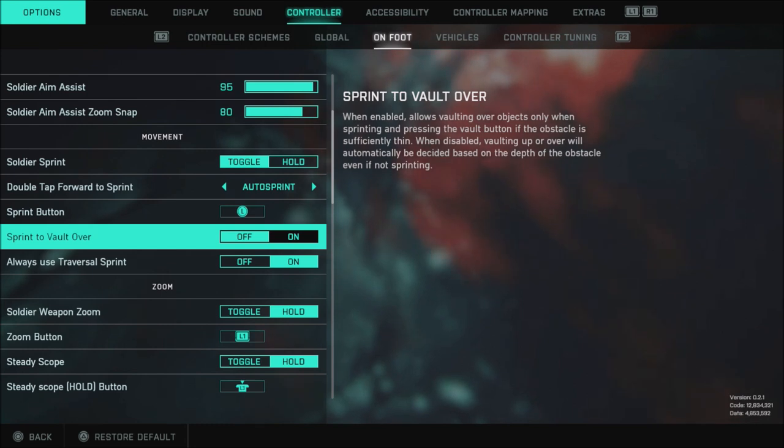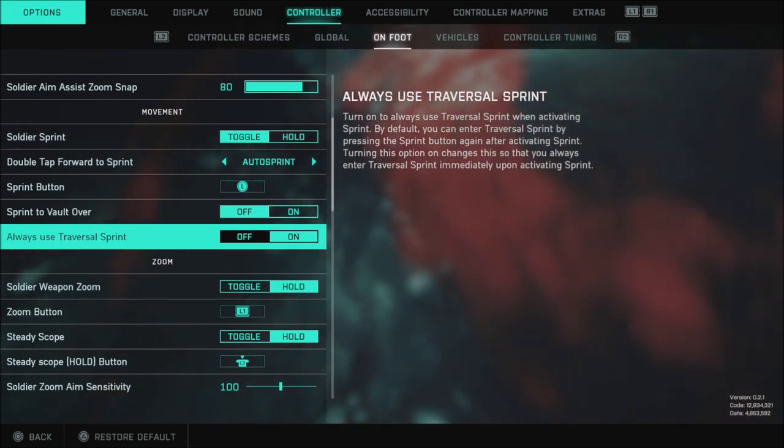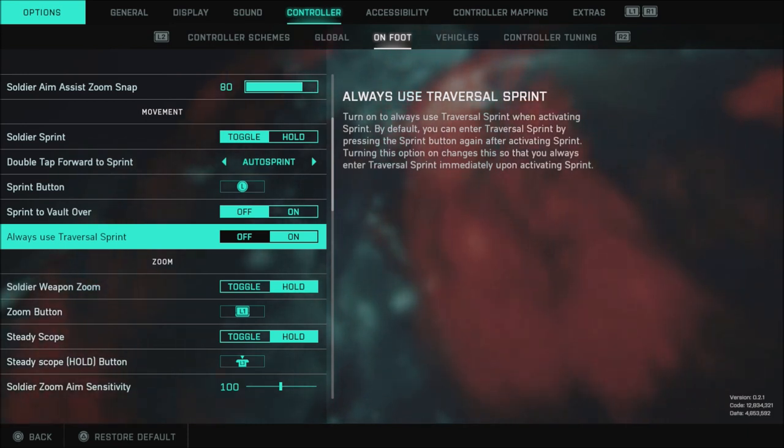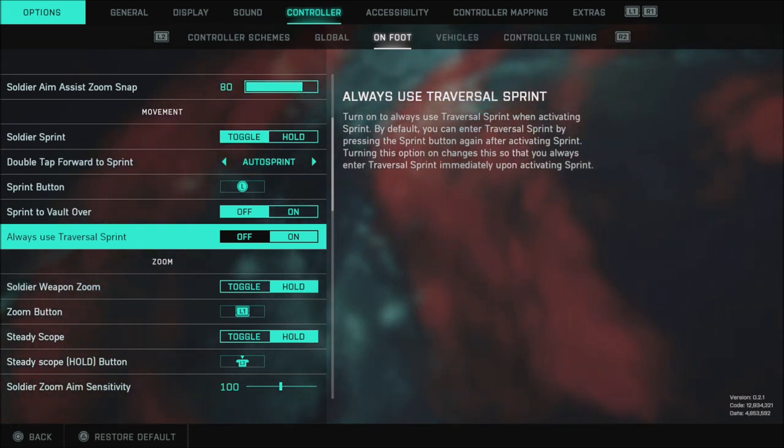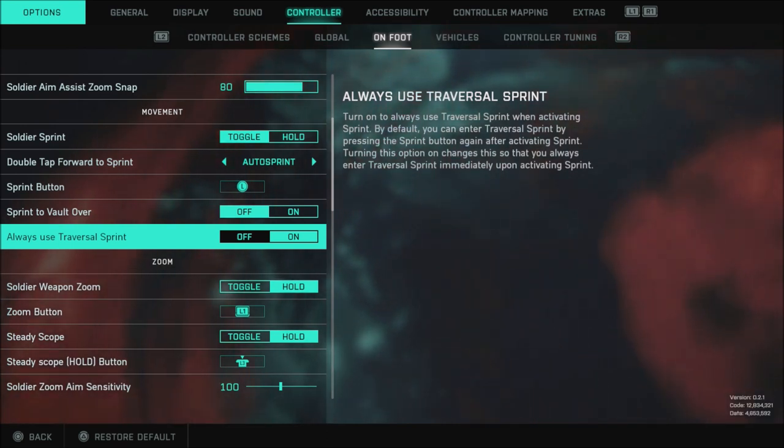Of course, Sprint to vault over is off and always use Traversal Sprint on. That way anytime you move you will be in Traversal Sprint automatically. So now when you're in a game, you don't have to double tap that L3 stick in to engage the Auto Sprint or Traversal Sprint.